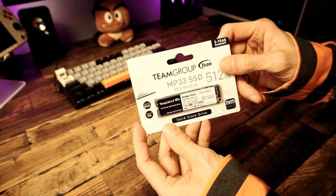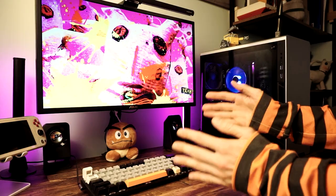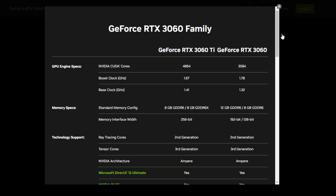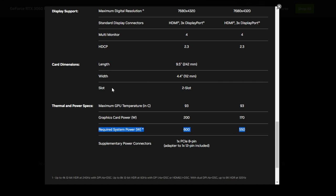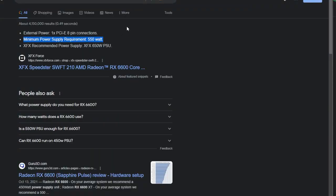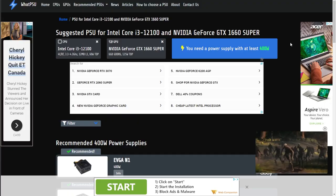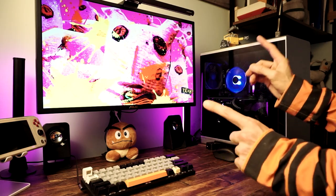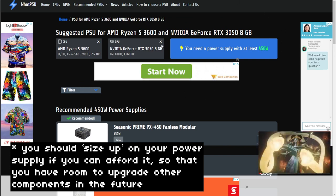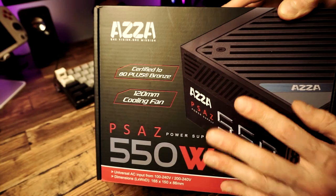Power supplies are pretty easy — you just need one powerful enough to power all your components. The main component to worry about is the GPU. You can Google your GPU name plus 'power supply requirements,' or use the tool whatpsu.com, where you enter your CPU and GPU and it tells you the wattage you need. I recommend adding 100 watts to what the tool says. It tells me I need a 450-watt supply for this Ryzen 5 3600 and RTX 3050, so I'm going with a 550-watt power supply.